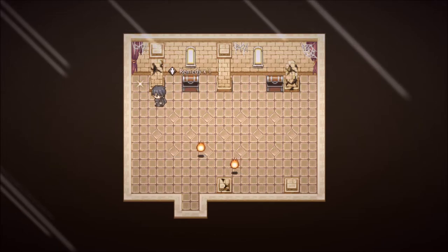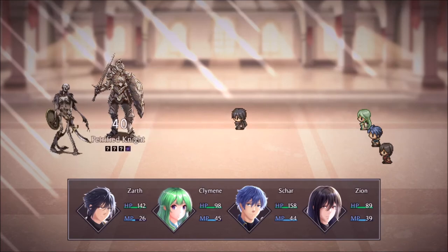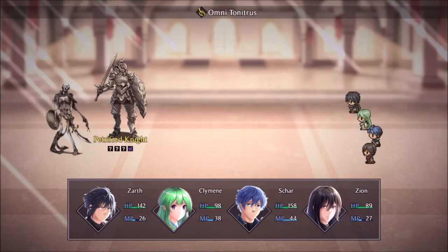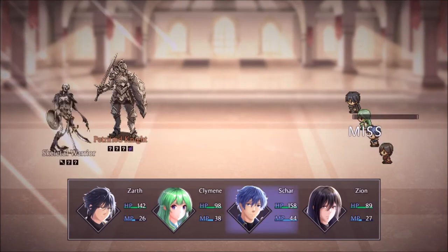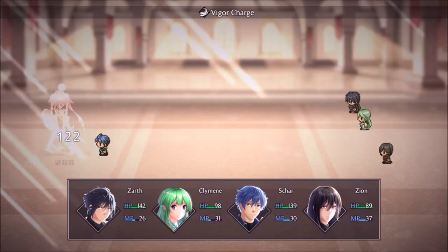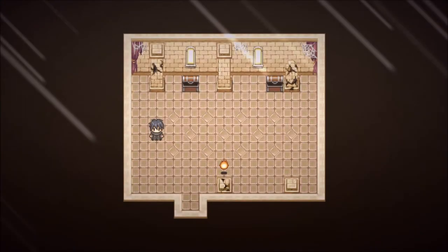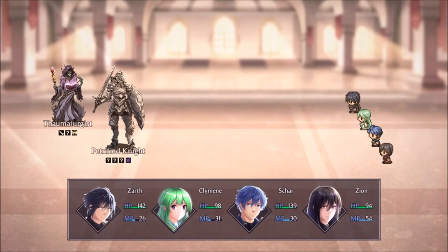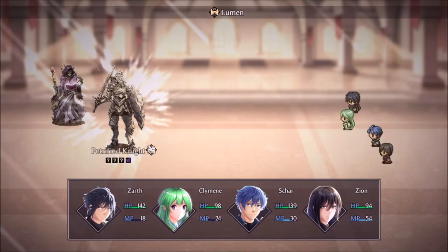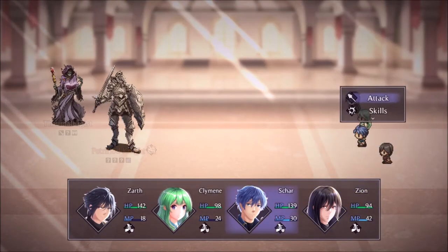Life Flask. Remedy. Oh, a Shasta Key — nice. Zion is at rank 9 as well. Awesome! We are making sweet, sweet progress. What does that do? Not so sure I want to know.